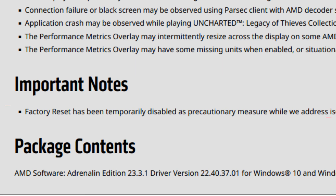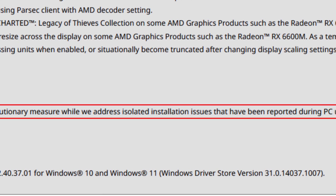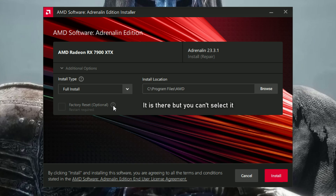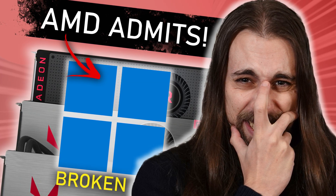I never use the AMD performance metrics and I never will — just use MSI Afterburner, much much better. For the important notes: factory reset has been temporarily disabled as a precautionary measure while they address isolated installation issues reported during PC upgrades. They basically disabled the clean installation option in 23.3.1 to avoid the installation process breaking the Windows bootloader. AMD confirmed they could reproduce the issue — it happens when Windows is updating or upgrading at the same time you're installing the driver, so things collide and Windows goes bad.